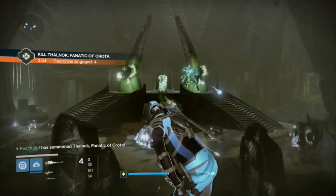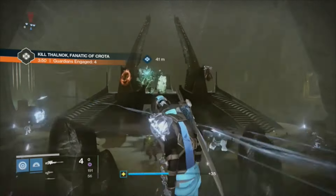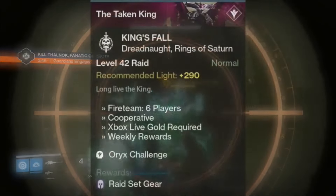Finally, moving over to the Dreadnought, your tier three boss at the Court of Oryx is Thouknock Fanatic of Crota. If you're familiar at all with the Crota raid, this is exactly the same thing.